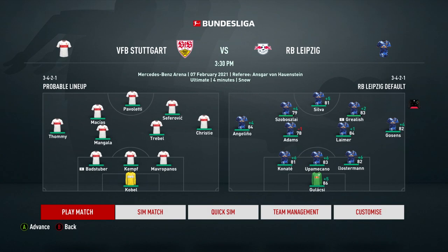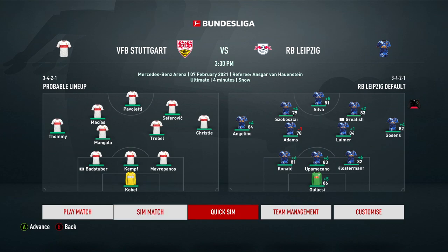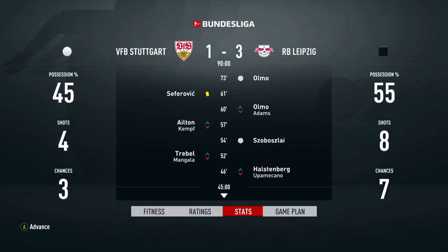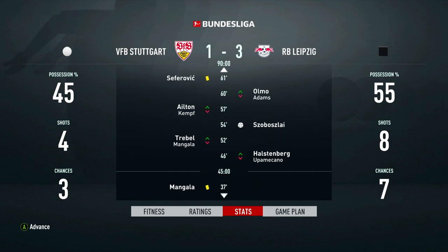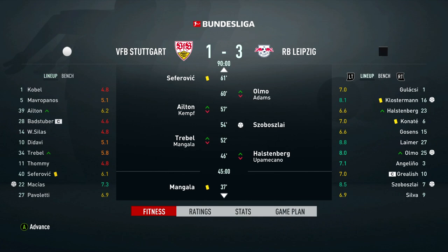Let's get into the first game of today's episode - we're taking on Stuttgart away from home but I am going to simulate this game. I want to get a Champions League game against Inter Milan in today's episode, so this game has to be simmed. We get the 3-1 win - Olmo coming on for Tyler Adams grabbing a goal, Bozlai grabbing a goal, and Colostor Man grabbing one as well. A good start with Bozlai 8.5 and Lima 8.8 rating.